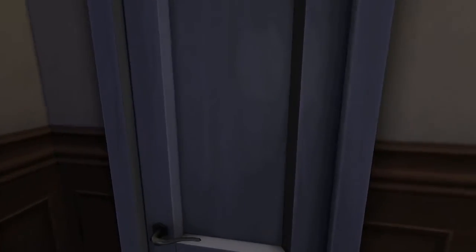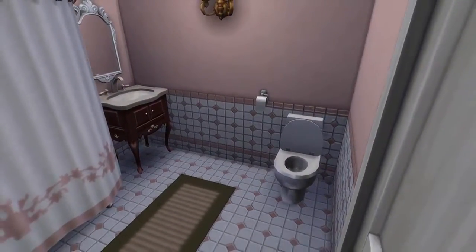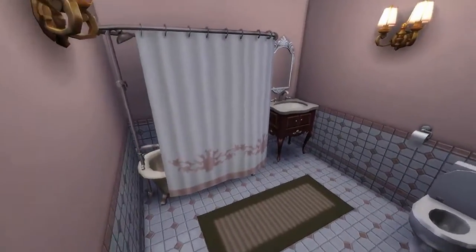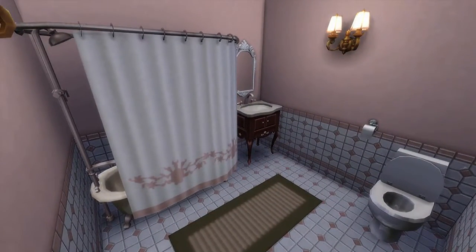Let's go over here — the bathroom. The toilet paper is kind of far away from the toilet, but that's normal. This room is surprisingly not poorly lit — it's not a dark, scary bathroom. Good size, needs improvement though.